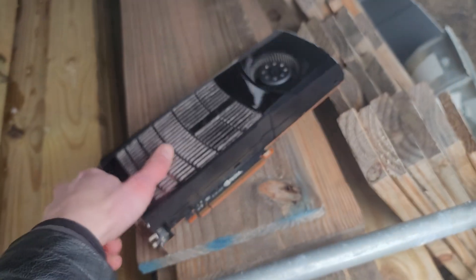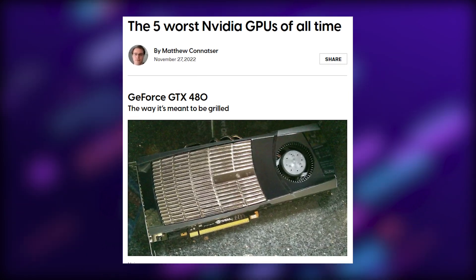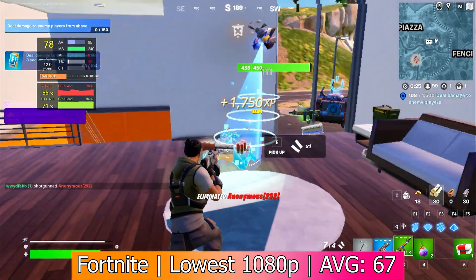Back in 2010, this was the fastest single GPU graphics card in the world, but it was plagued with issues before and after it hit the market. So why is it still able to run games 14 years later, and what caused it to become Nvidia's worst nightmare?